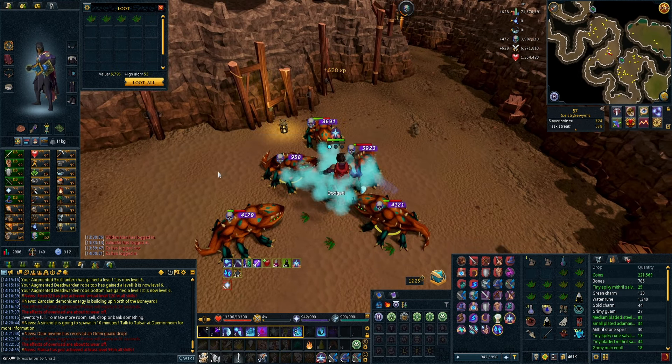Drops from Basilisks are various. The 100% drop is bones. The best rare drop is the Light Mystic Helm. Other drops include coins, herbs, and various salvages. All of the rest of the drops are worth picking up too.